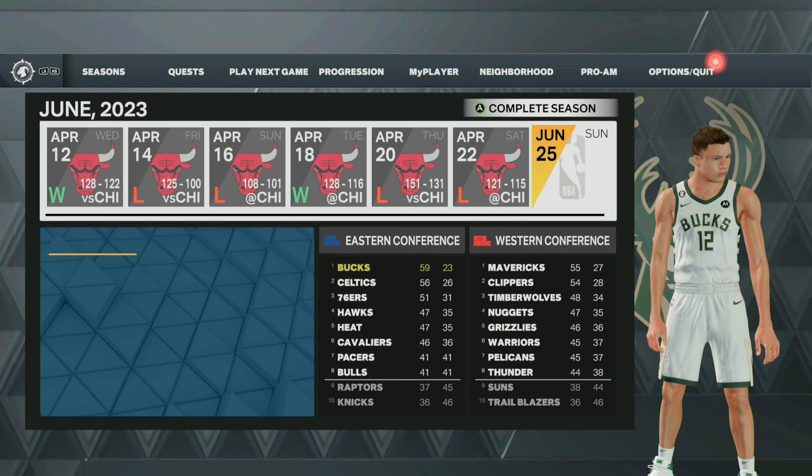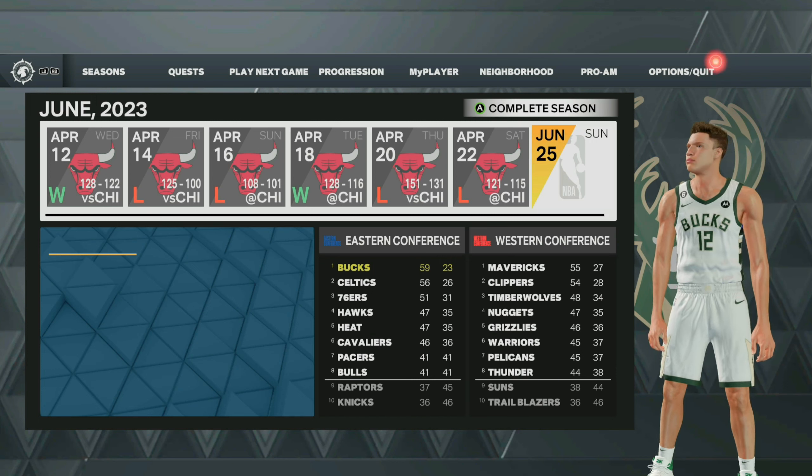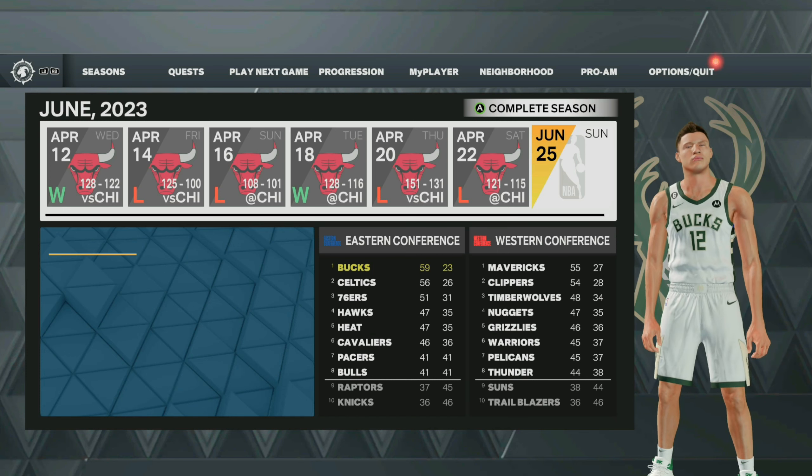You can do this VC glitch on any player that you have — you can do it on a 60 overall. However, I would recommend that you do this glitch as a max contract player. You don't have to have a max contract; you can still make a lot of VC without it, but it will allow you to make more VC.